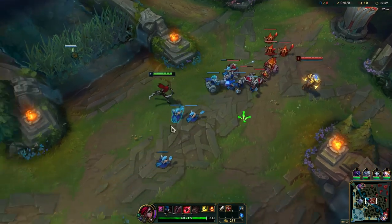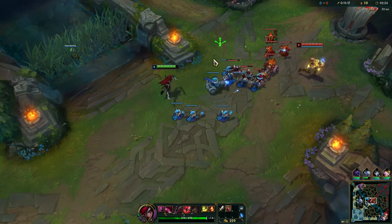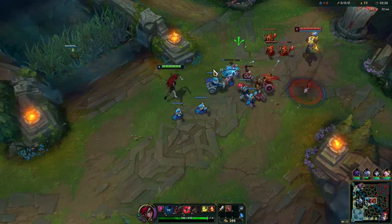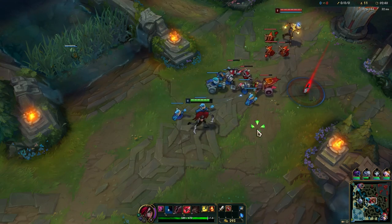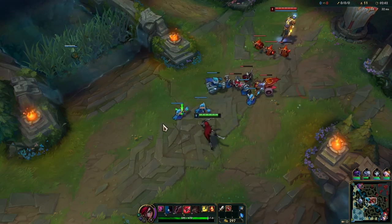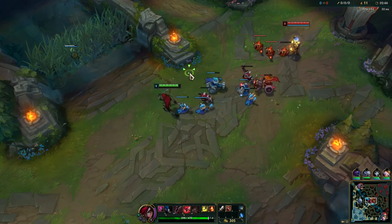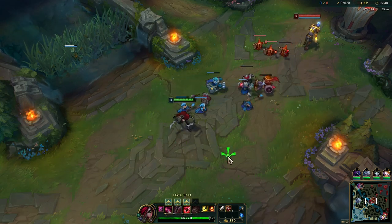He is playing really passive right now. The goal against range matchups is not to take damage at all. You basically just stay far back and dodge the abilities. Give up CS if you have to — just make sure that you stay within XP range.